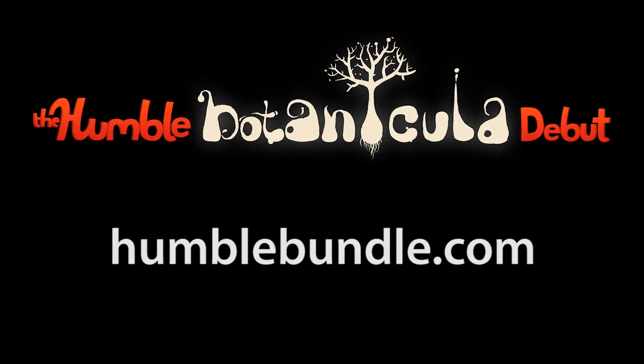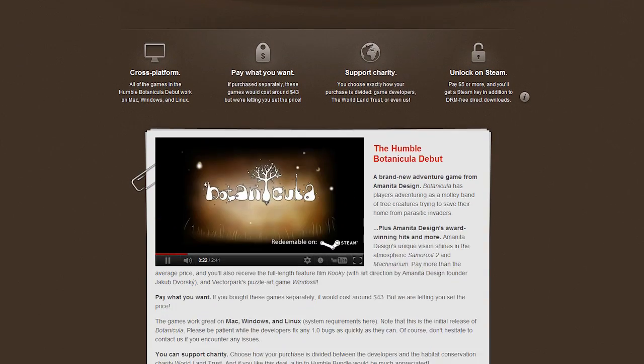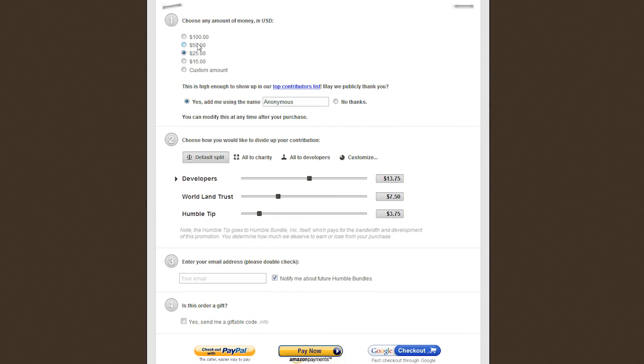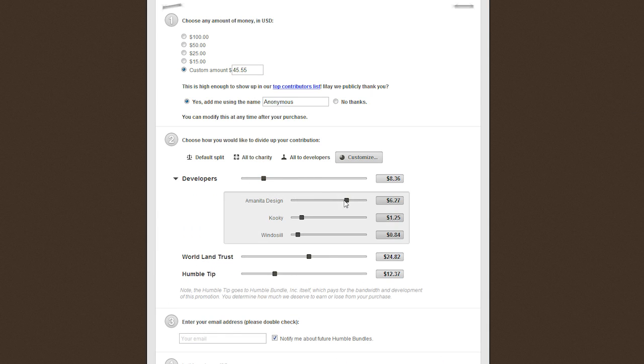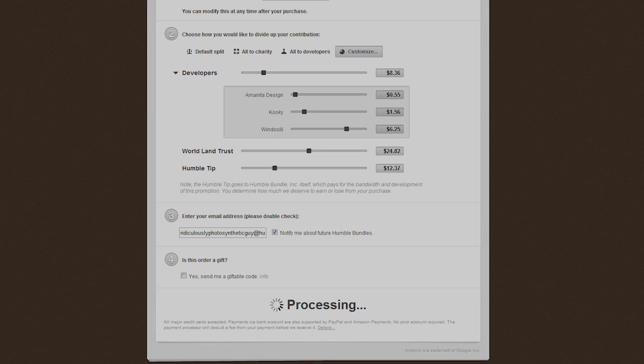So what are you still waiting for? Get on over to Humblebundle.com. Press the purchase button or scroll down to the bottom of the page. Step one: name your price. Step two: customize your allocation using the sliders. Step three: enter your email address correctly. Step four: decide if your purchase is a gift or not. Step five: choose your preferred payment processor and complete your order.